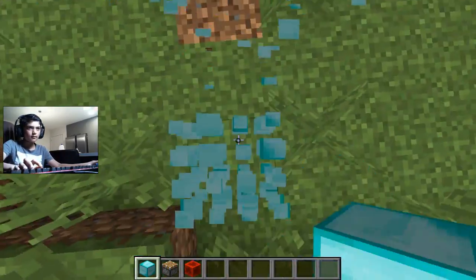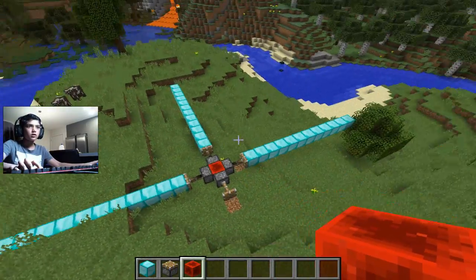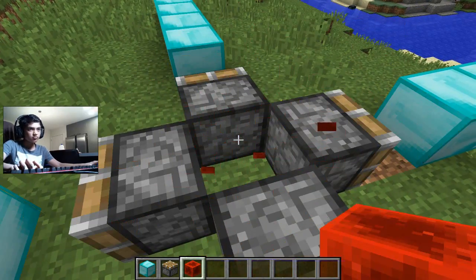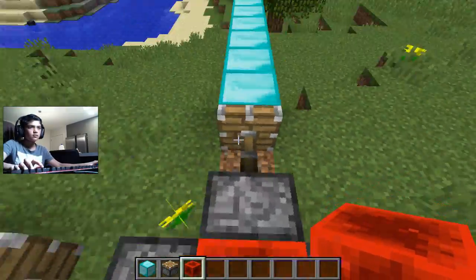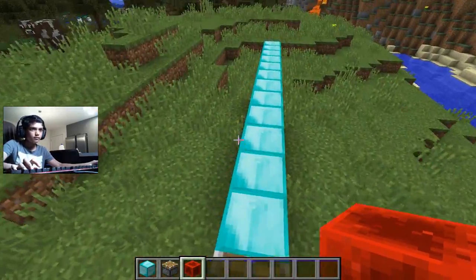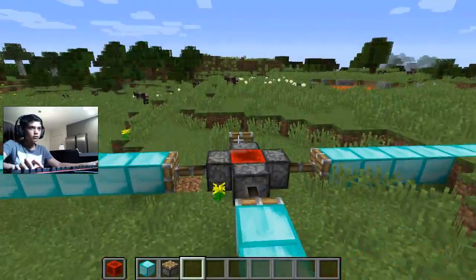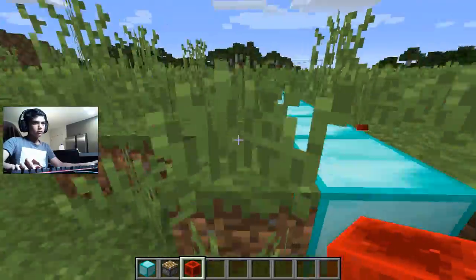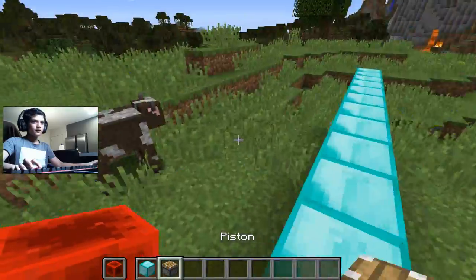Okay, let's just use this much as the example. If we add one redstone block, that pushes all of the diamonds — you see? But it doesn't bring the diamonds back, so that's one thing to note. Pistons are powered by redstone — they can be powered by a redstone block, a lever, or something else that's part of redstone. That's what pistons do.